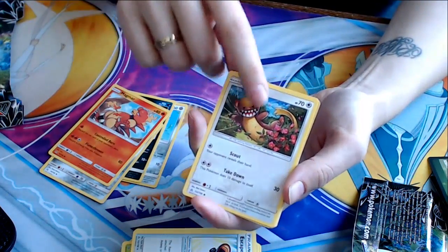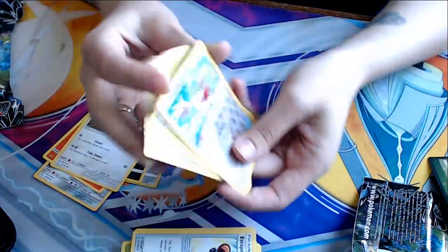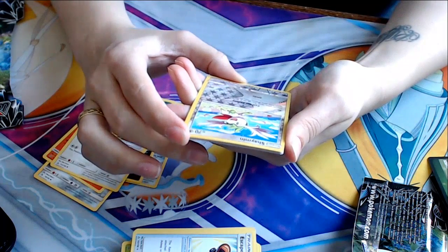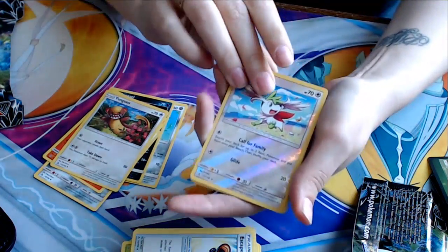Yungoose — that freaking art is great. That's a reverse holo. Call for Family — search your deck for up to two basic Pokemon and put them onto your bench, then shuffle your deck. And then Glide for 20. Wow, this is a really shitty card. It's cute, though.